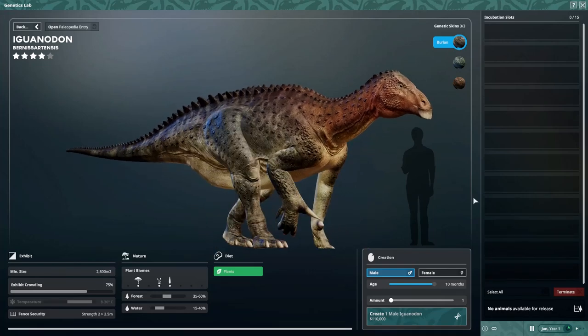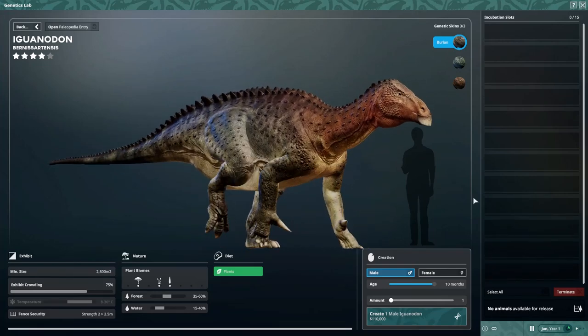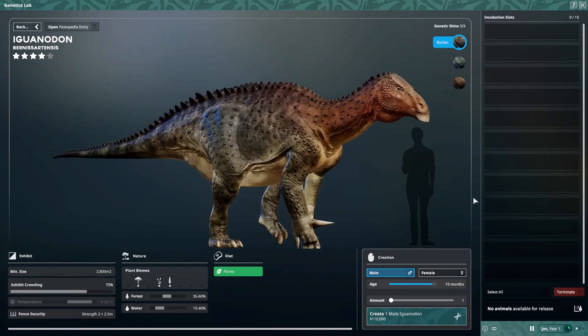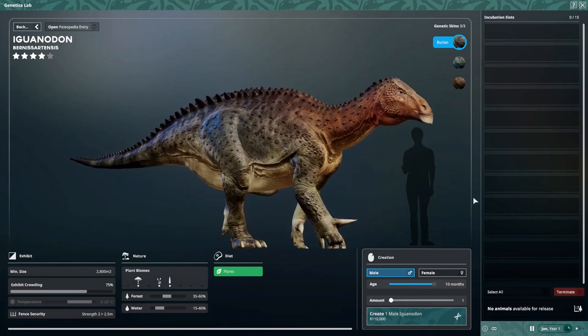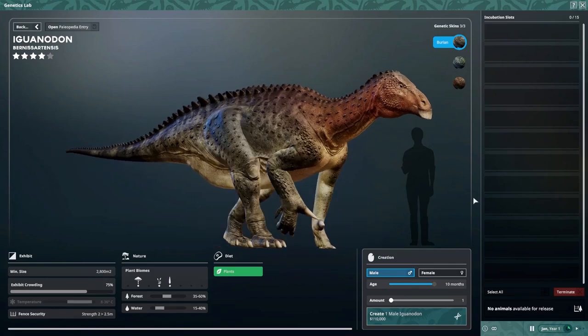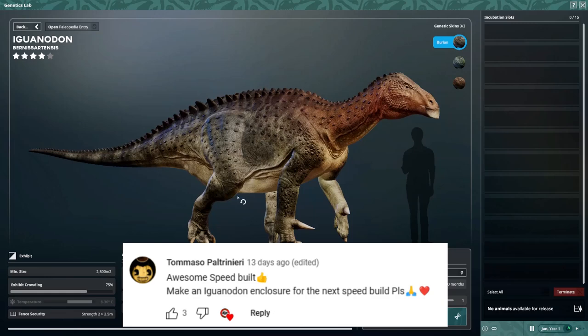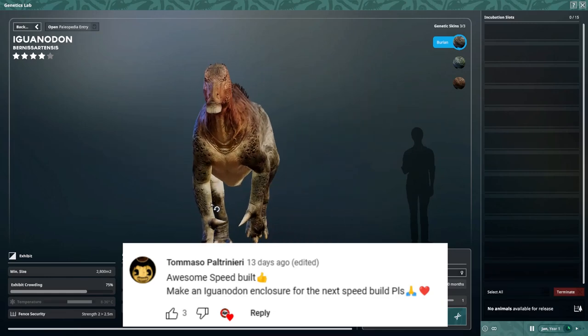Hello there, friends and welcome. Today we're going to be making a habitat for the one and only Iguanodon, as suggested by Tomasso. Thank you for your comment, Tomasso — ask and you shall receive.